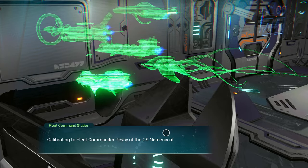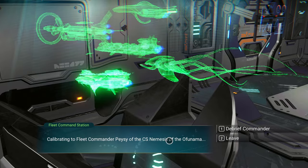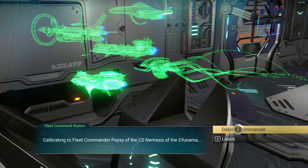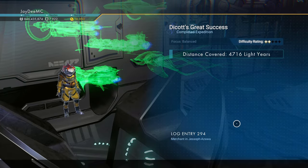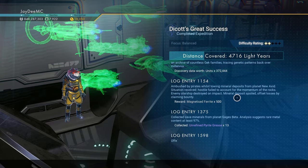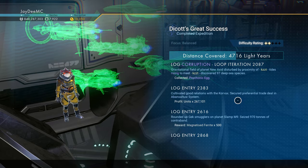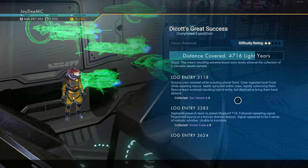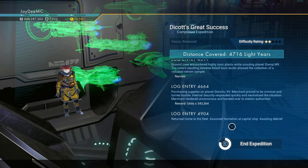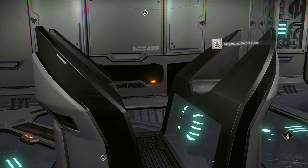Calibrating to Fleet Commander Pacey of the CS Nemesis of the Ofunama. So, first time we have a former pirate commanding. This is the balance mission. We got units, Magnetized Ferrite, Unrefined Pyrite Grease, Psychonic Egg, Magnetized Ferrite Sack, Vanom Vortex Cube, Gek Relic, Nip-Nip Buds. Centric Bronze Spade, 676 years old.